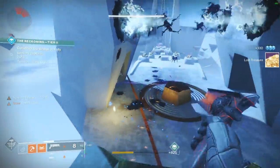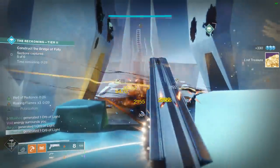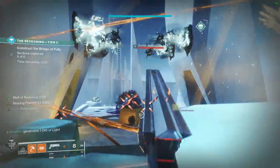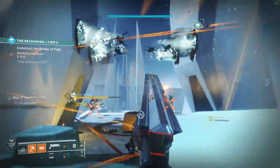The boss this week in Tier 2 and Tier 3 is Oryx. Oryx can be very annoying because it's going to teleport all the way around the map. Every few seconds after doing some damage, it will teleport to a different spot, and this can really mess up your well placements and overall DPS.